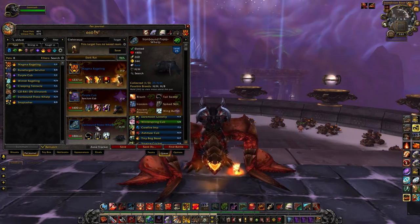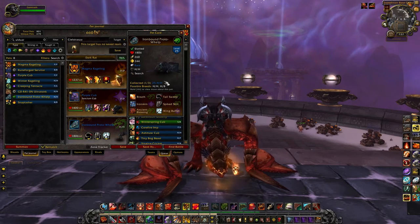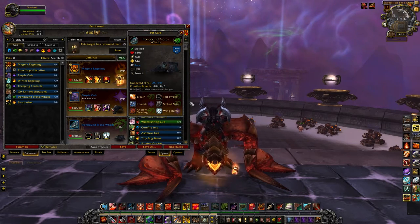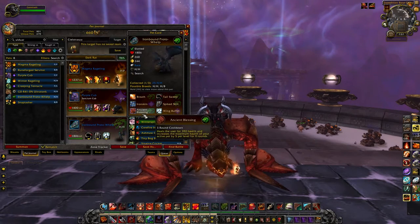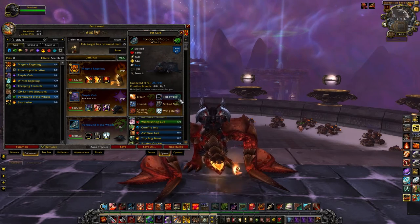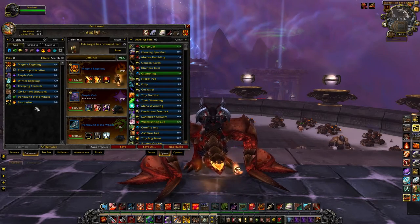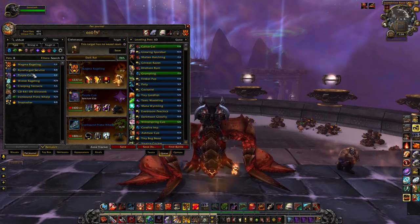Another top pick out of Ulduar is the Ironbound Proto-Whelp. I always choose Pure Breeds over any mixed breed, so I picked the HH breed up. He's got some really strong moves versus Magic-types, and he does have Ancient Blessing, which is really solid. He's a solid Dragon, but nothing really special. The rest of the Ulduar pets — they're okay, but just not fantastic.